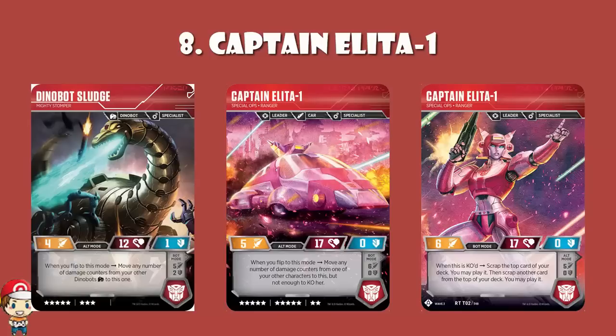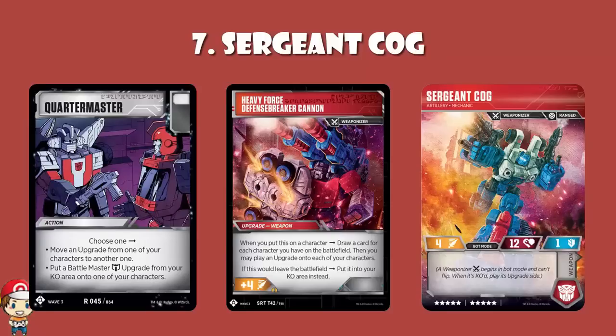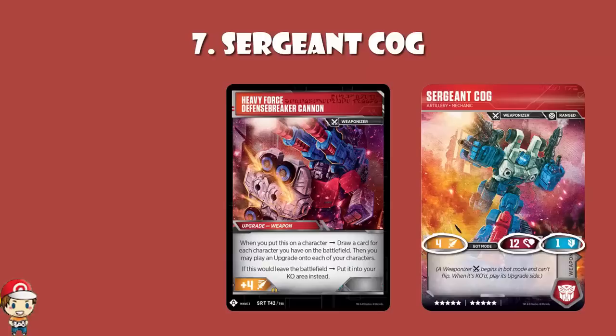In at number 7, we've got Sergeant Cog — the only Battlemaster, although it's technically a Weaponiser, which is important because Quartermaster can only be used for Battlemasters. Although it's functionally the same as a Battlemaster, it's not a Battlemaster, so you cannot use Quartermaster. It's a 10 cost with no skill in bot mode and average stats — 4 attack, 12 health, 1 defense — which we'd expect on an 8 or 9 character with skills. The bot mode just doesn't impress.